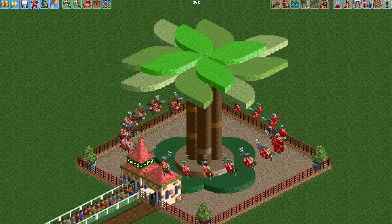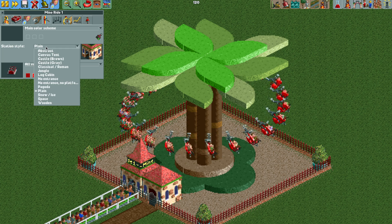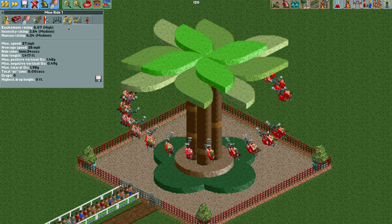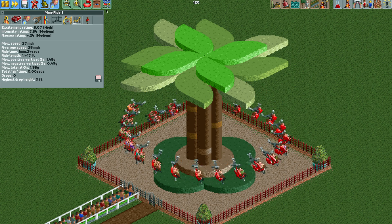Add a little bit of scenery — I chose this apple tree variety, it looks kind of fun. We can make the entrance and exit building invisible. Now we have our working ride. It's that simple — great stats, almost a little overpowered. I want to lower that nausea rating.